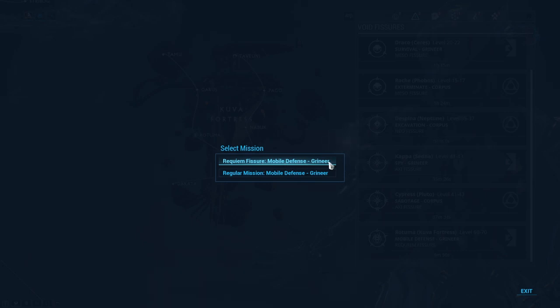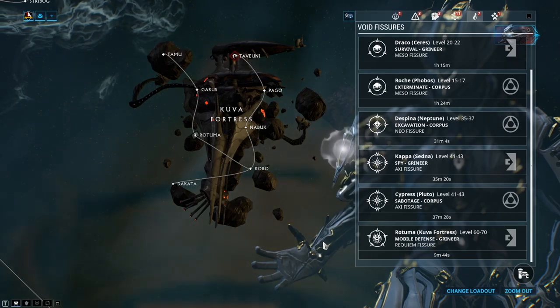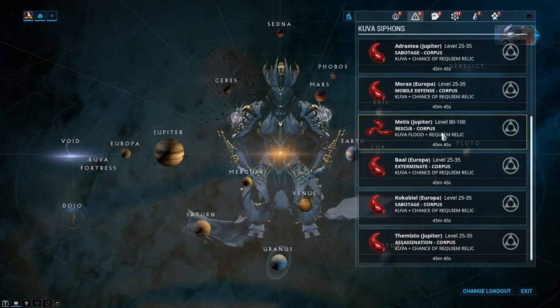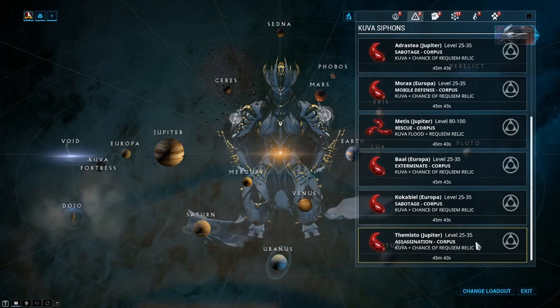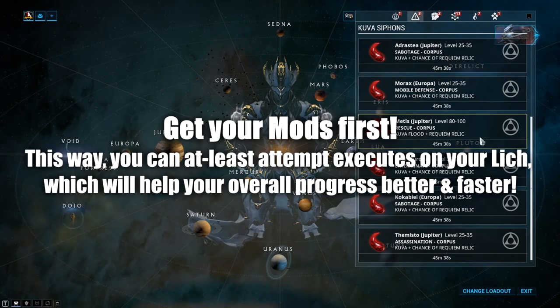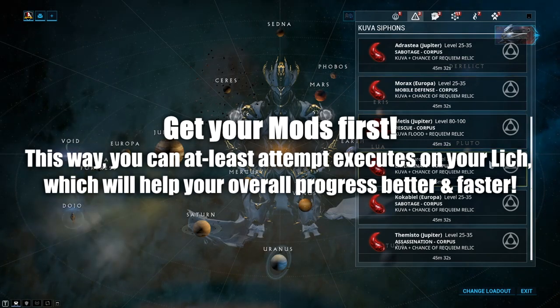We are beyond halfway through this guide, but here's some advice: I encourage you to work on getting your Immortal mods first. You can also earn a Requiem relic from completing Kuva Siphon and Kuva Flood missions. So do a couple of these first for the relics, then get yourself at least one of every mod before you jump into anything Lich related — this will help speed up the process.